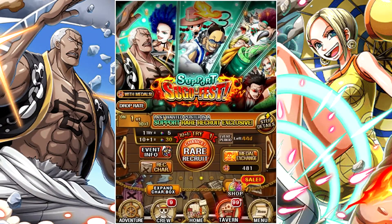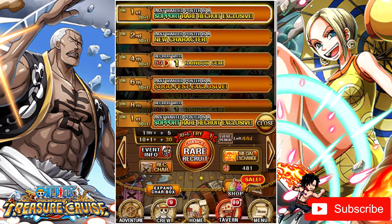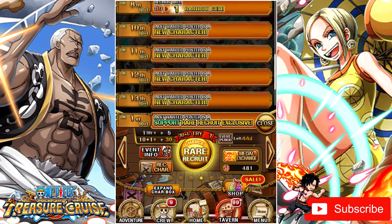With that out of the way, let's talk about the new characters and the Sugofest. The steps go as follows: the first multi costs 30 gems and guarantees you a Support Rear Recruit, which is very nice. The second multi guarantees one of the four new characters, which can be pretty good depending on which one you get. The third multi is 50 gems with no specific step. The fourth multi is one gem, the fifth multi is nothing once again, and then the multis start repeating — so not really worth it to go over them.